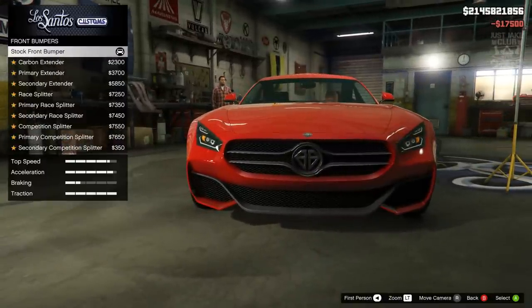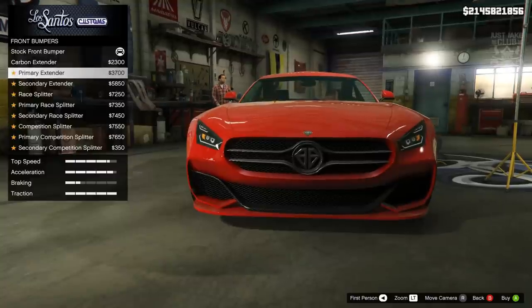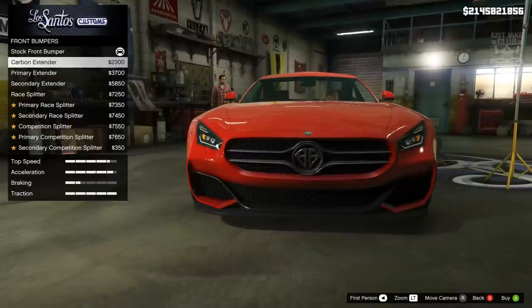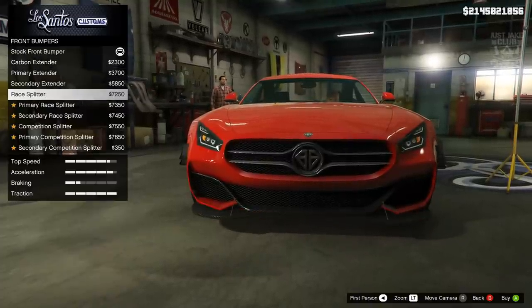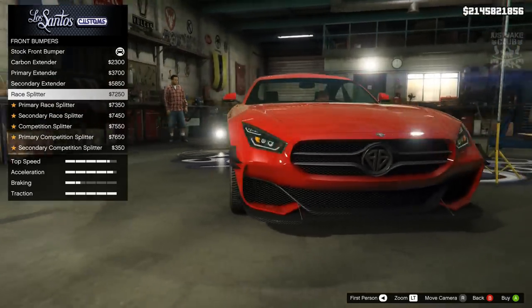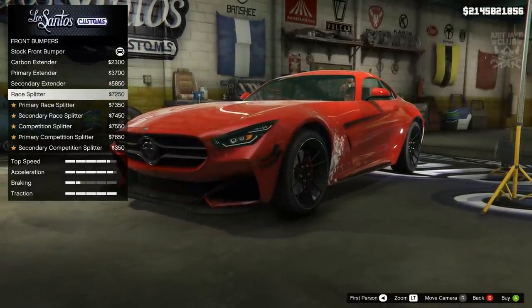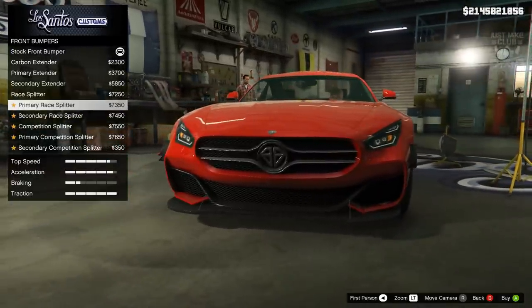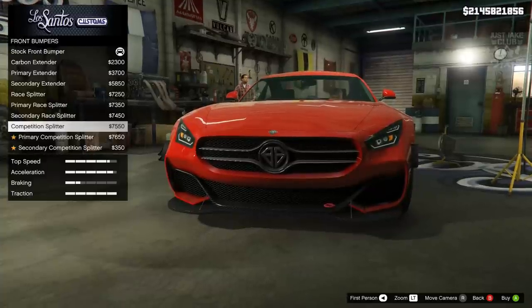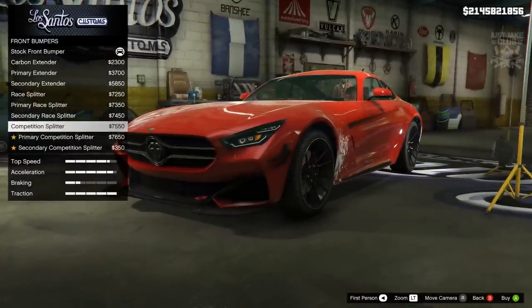For the front bumpers we've got loads of options which is very pleasing to see. We've got the extended carbon and then the same in primary and secondary colors — something we see on a lot of vehicles in GTA. This one's a little bit odd; I don't really understand the fins on the side, they look weird. The split is pretty cool but the fins ruin it for me, so we'll be skipping past these. Then we move on to exactly the same thing but with the added tow hook, which is again really odd.